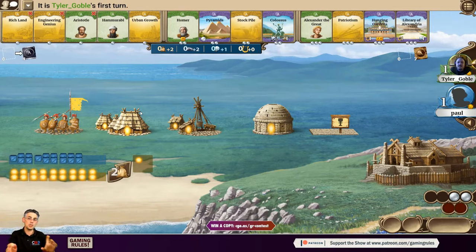CGE are giving away two keys to the game. There's a link — CGE.AS slash GR contest — go to that website and there'll be a Google form. If you're watching live, open that form in another window and answer the questions as you get them. The contest closes on Monday the 1st of June. I'll be picking two winners, and if you already own the game, please enter anyway because if you win, you can gift the code to a friend.